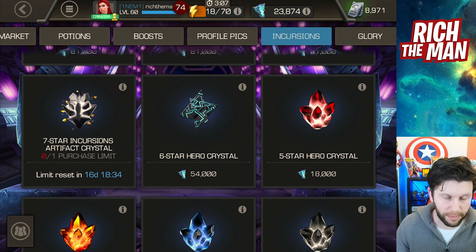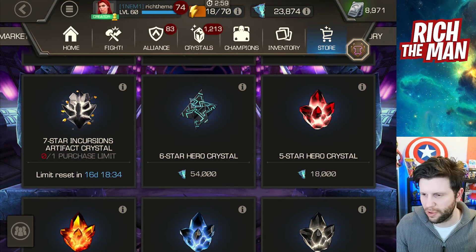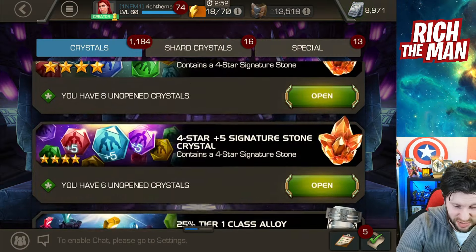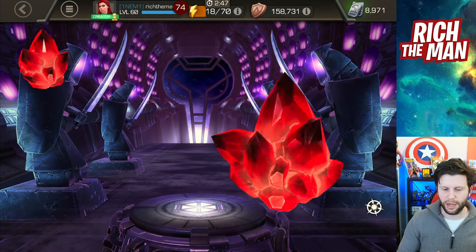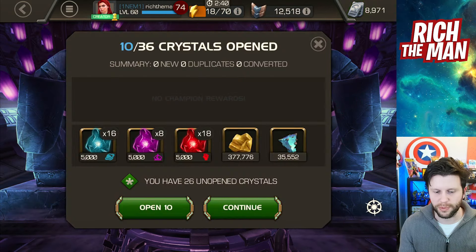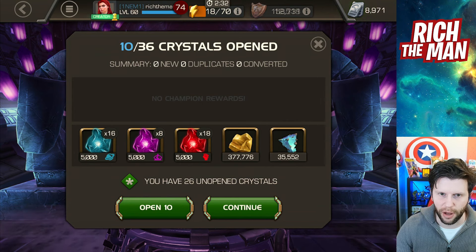We've got to get into opening up some more of these incursion artifacts and keeping a log of how much gold, because from these free events it's all about picking up as much as possible. I massively rate these mainly because I'm in deficit of ISO and incursion artifacts. And wow — 35k right off the bat, pretty nice, especially considering before from 11 crystals I only got 17k.